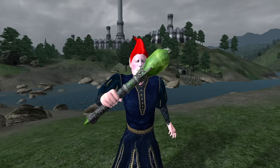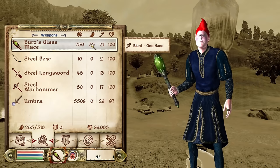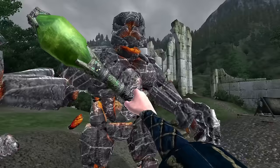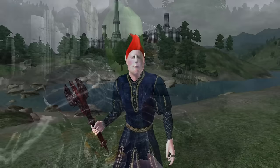Burr's Glass Mace: Burr's Glass Mace can be acquired by pickpocketing Burr's Grokash, the leader of the Shadenhall Fighters Guild, while he sleeps. It is a one-handed mace, has a durability of 460, a value of 750 gold, deals 20 base damage, but does not have any enchantments.